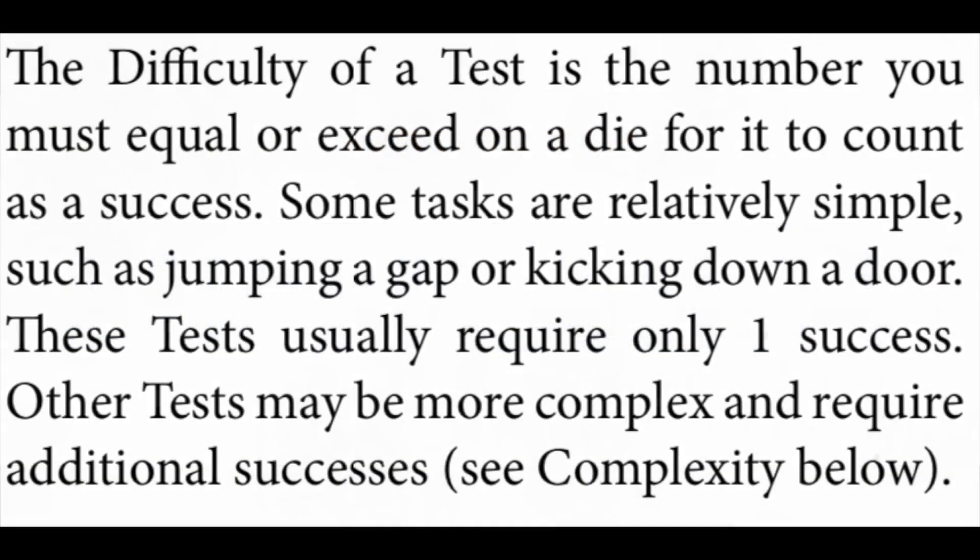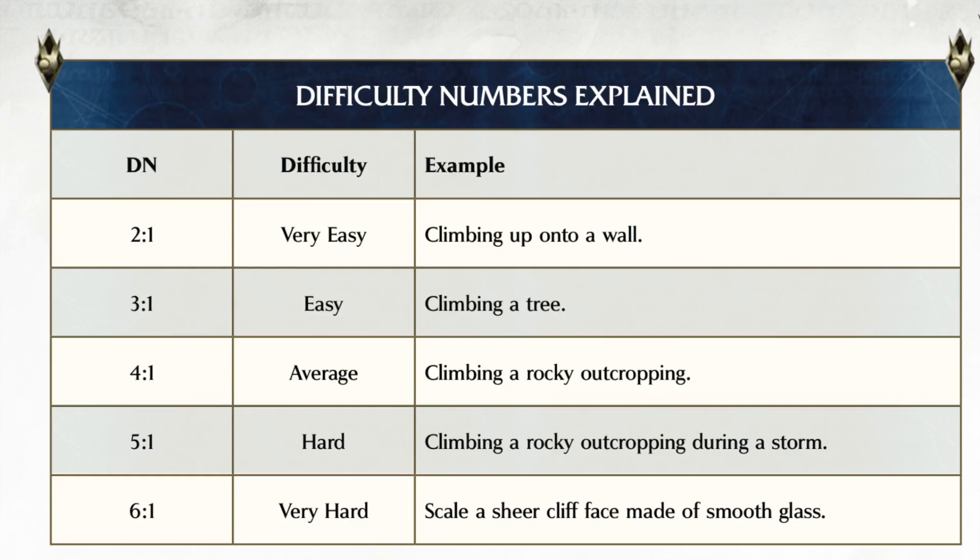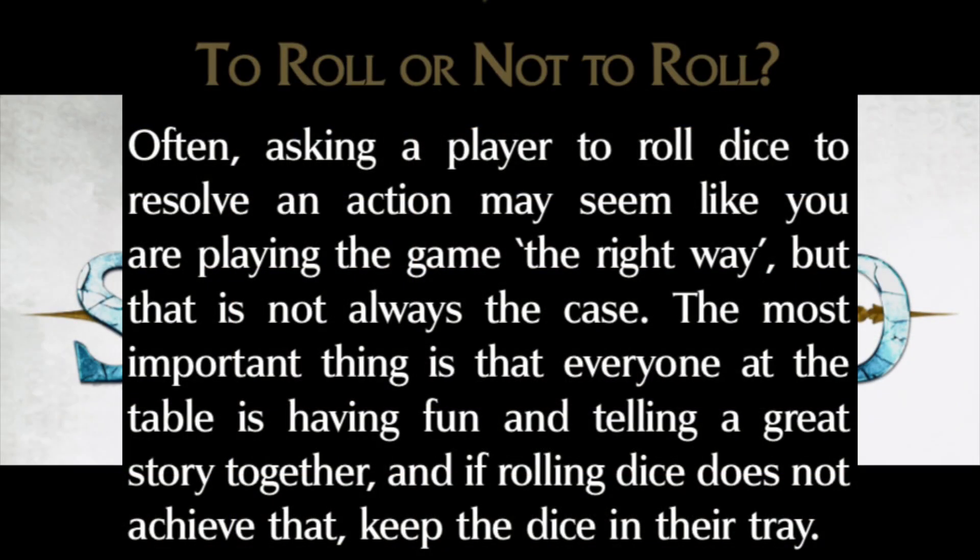Let's have a little look at difficulty. The difficulty of a test is the number you must equal or exceed on a die for it to count as a success. Some tasks are simple — such as kicking down a door or jumping over a gap — and they only require one success. Here are the difficulty numbers explained: very easy is a difficulty number of 2 on one die, going all the way up to very hard which is 6 — scaling a sheer cliff face made of smooth glass, as opposed to climbing a tree, climbing a rocky outcropping, or climbing a rocky outcropping during a storm. You can see there's a kind of sliding scale of difficulty.